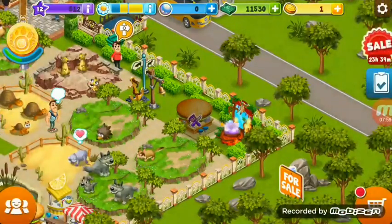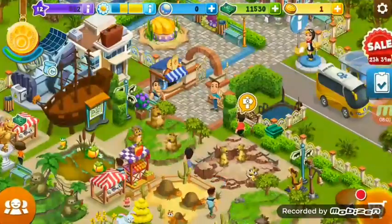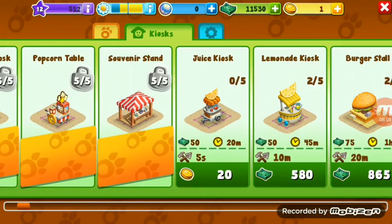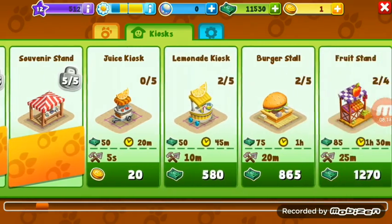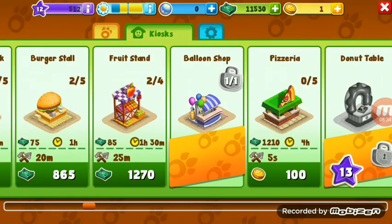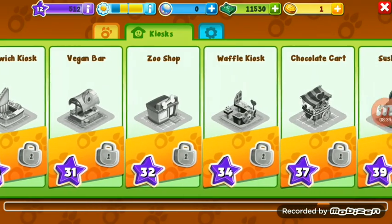I am upgrading the burger stall. The juice kasico costs 20 zoo coins — that is very costly. It is 580 rupees to make this lemonade kasico. The burger stall is expensive too, and the fruit stand is expensive as well.